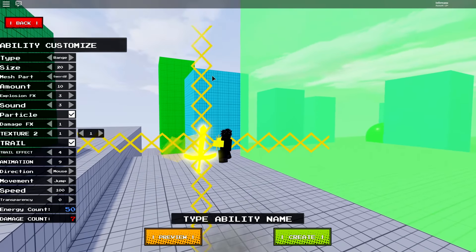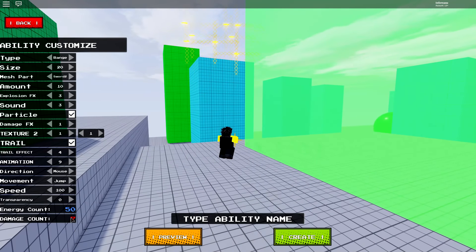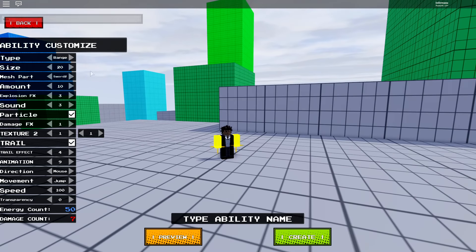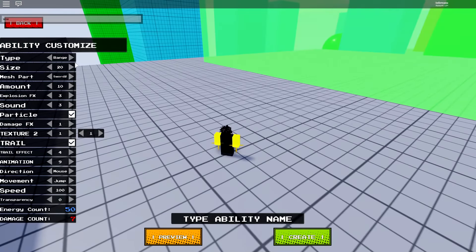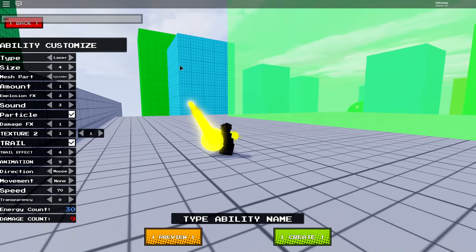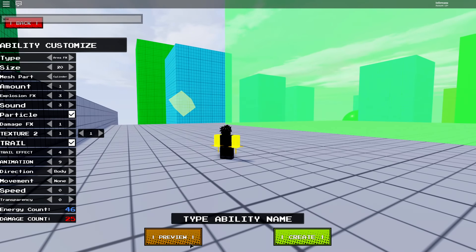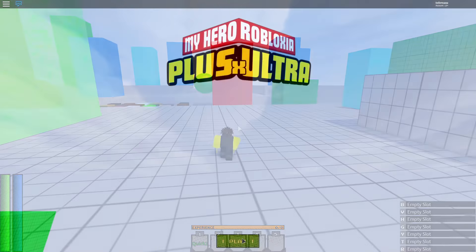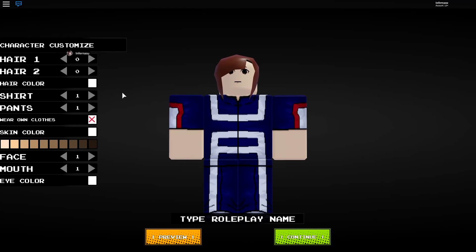I'm going to put it for mouse direction because it's just simple for me to use. Movement — jump? Oh, so you can jump and then use your skill, that's pretty cool. You can adjust the speed — I'm going to put 100 speed. Transparency — you can make it near invisible but I'm not going to do that. That's really fast but it's going to take a lot of energy and damage. That's pretty much it for ability customization — there's a whole bunch of types, this is only range. There's streak, laser, and all that.